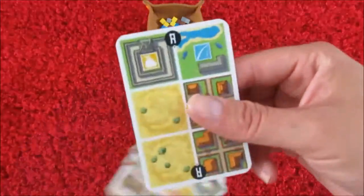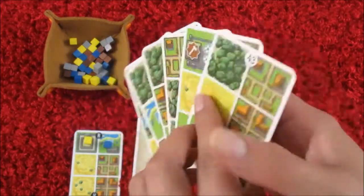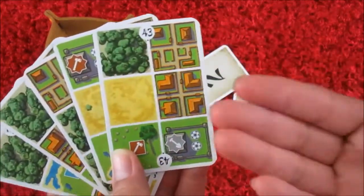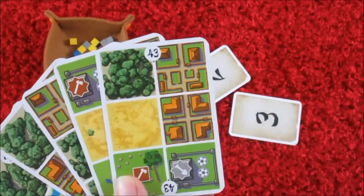Every player will get a random starting map card. Every player will also get six cards to their hand. These cards have different types of land areas, which will score you points at the end of the game, along with a number value too.